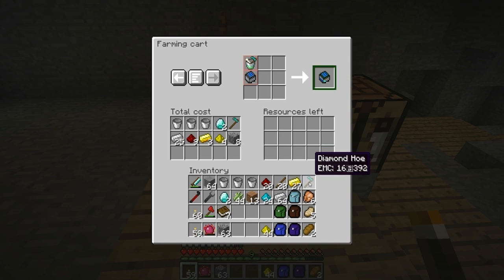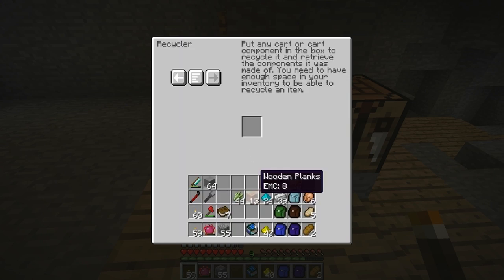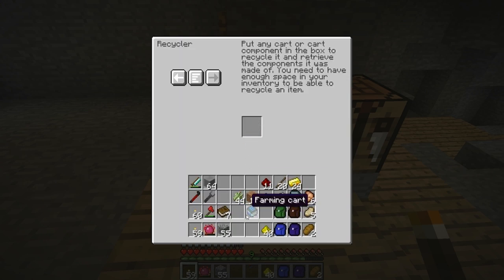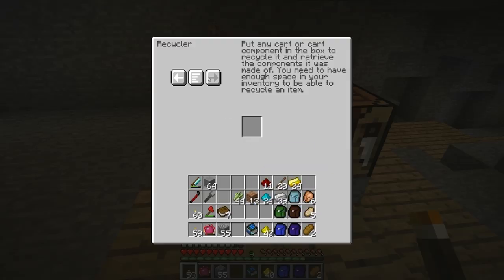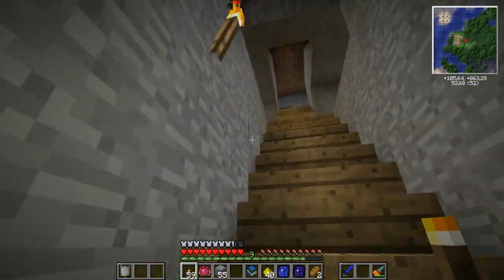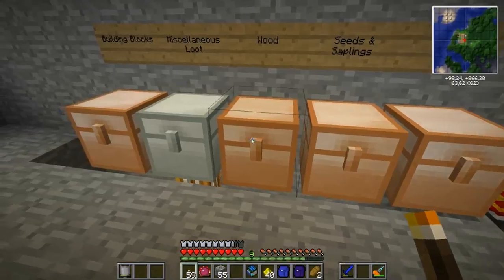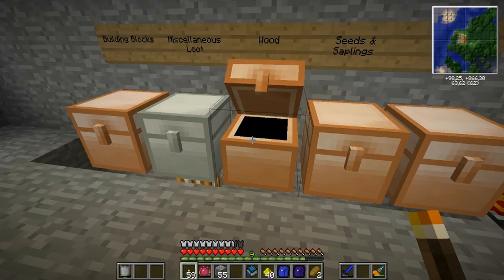A farming cart. The good thing is I can recycle anything and get that material back. We're going to make a forest cart later. Let's start with this one. Before we build this, there is one more thing I want to do.